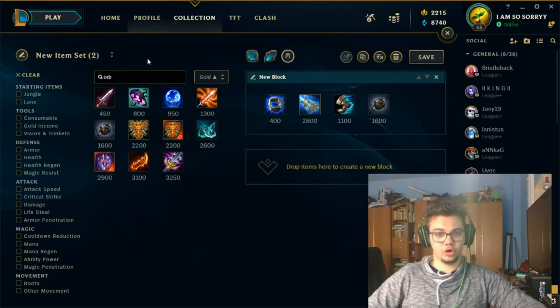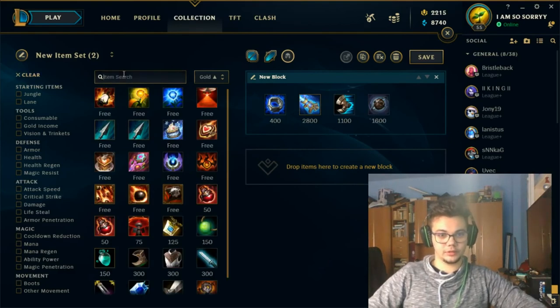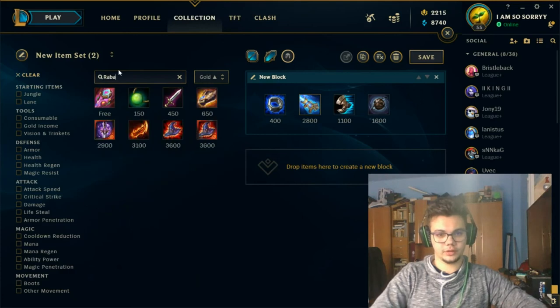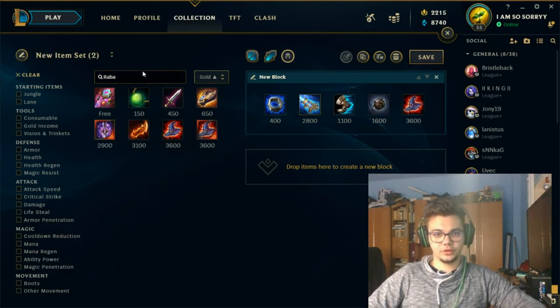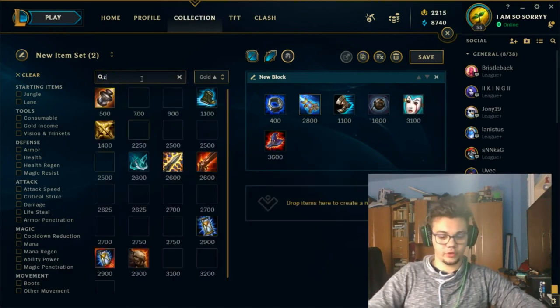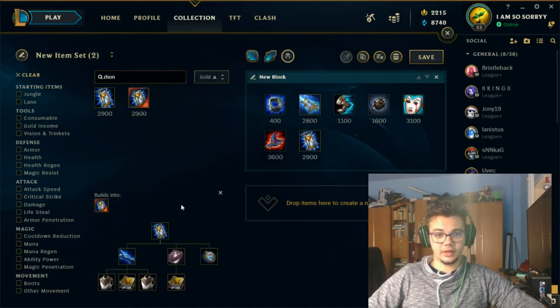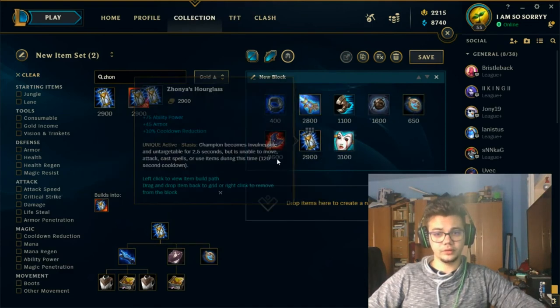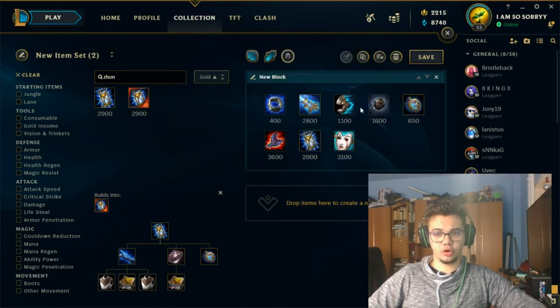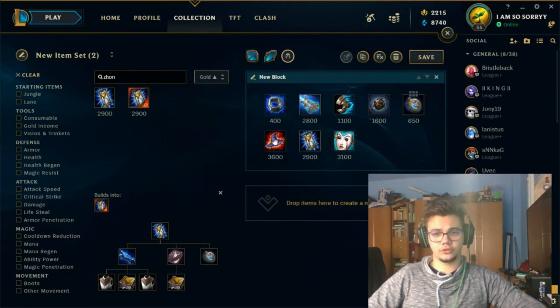You get Morello if necessary, otherwise move toward Rabadon's or Liandry's with Zhonya's somewhere in between. My personal optimal build: first item (GLP or Luden's), Sorcerer's Shoes, Oblivion Orb, Stopwatch, Rabadon's Deathcap, Zhonya's, and Liandry's — six items total. You can also upgrade Orb into Morello. This is the optimal full build for Taliyah on mid, bot, and support.